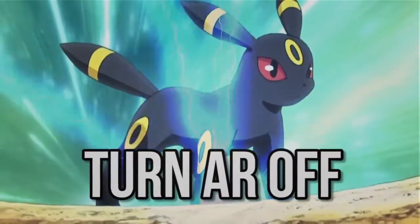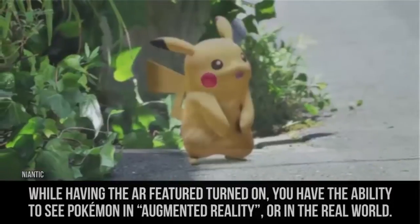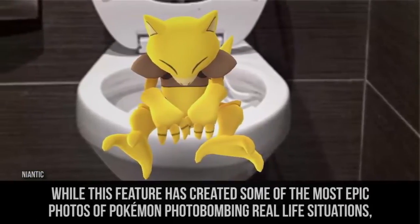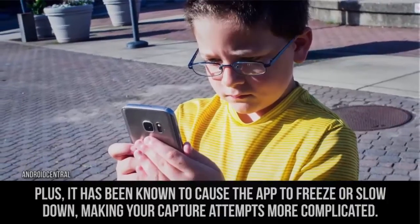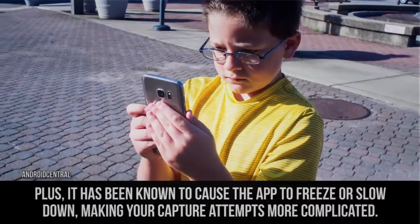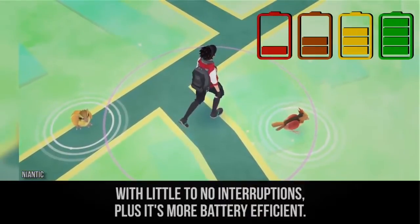Turn AR off. While having the AR feature turned on, you have the ability to see Pokemon in augmented reality, or in the real world. While this feature has created some of the most epic photos of Pokemon photobombing real-life situations, it makes capturing Pokemon a bit more difficult. Plus, it has been known to cause the app to freeze or slow down, making your capture attempts more complicated. If you turn off the AR mode, you'll be able to better catch Pokemon with little to no interruption, and it's more battery efficient.